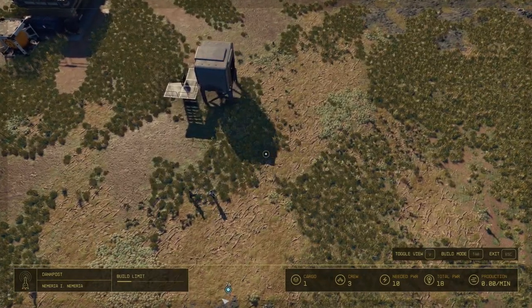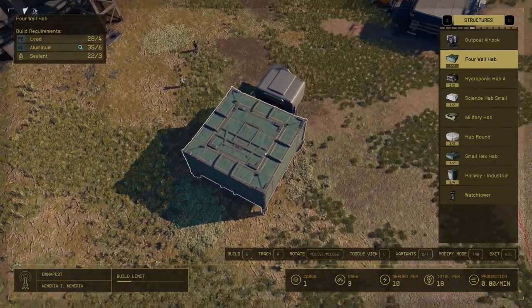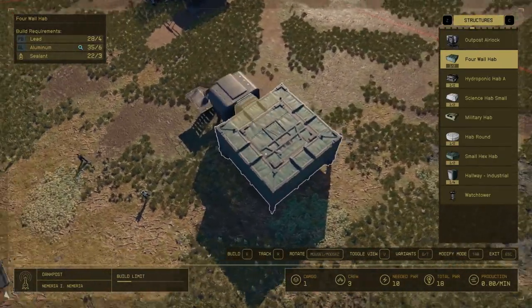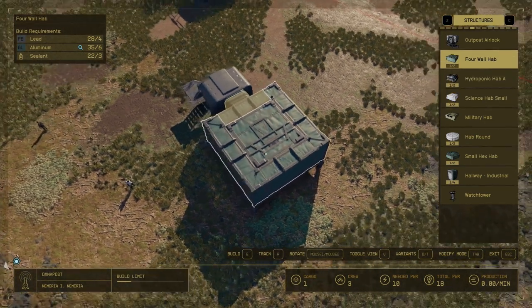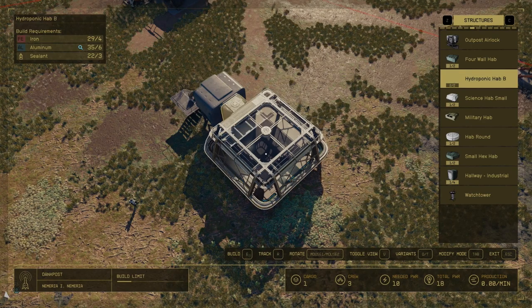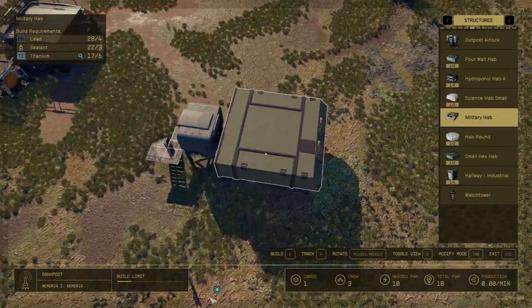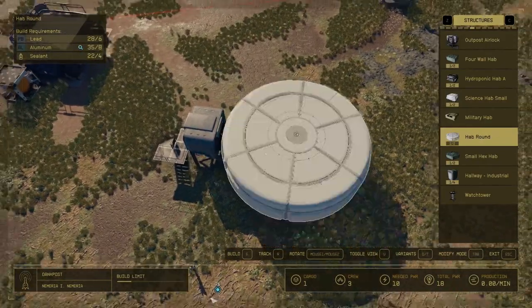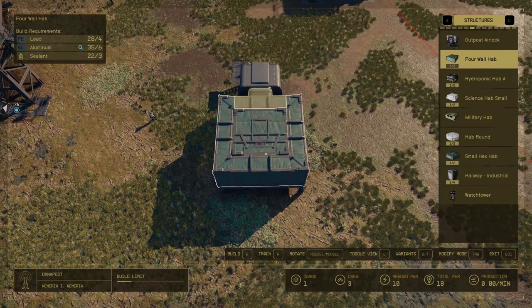Press Tab to go to build mode. You can place down your basic four wall hab, your hydroponic hab, and if you press Q and T you can actually sift through the variations — there aren't really that many, but they're there. So I'm gonna place down this little four wall hab.